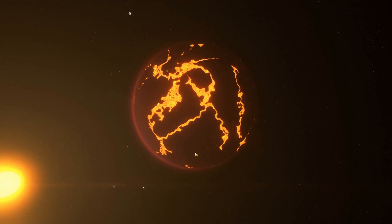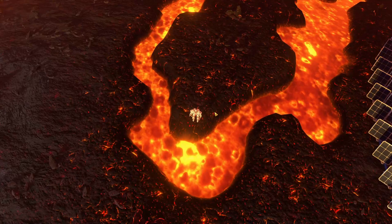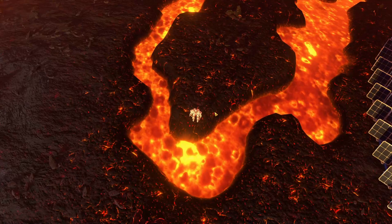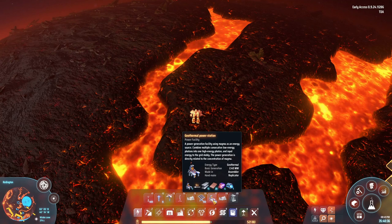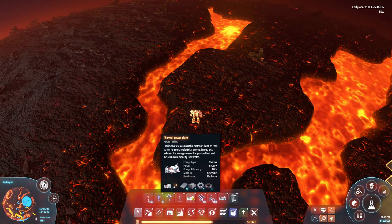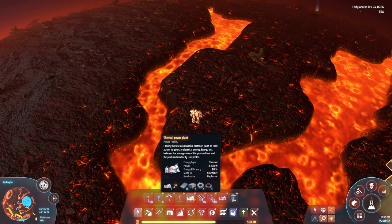Especially if you make larger builds, and we have quite a lot of lava on this planet. I saved all of that lava — with the exception of a very few tiny pieces — because we want to see how much power we can draw from it. If you are not familiar with geothermal power plants: the tooltip says 2.4 megawatts per power plant, which is quite decent compared to the thermal power plant which only gives 2.16 MW and requires supplying with materials. So it's a better version of a thermal power plant and you don't need to put anything in — however you do need to place it on lava.